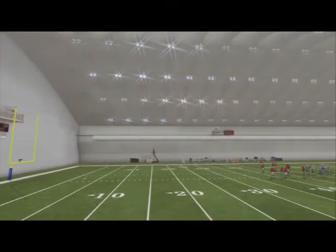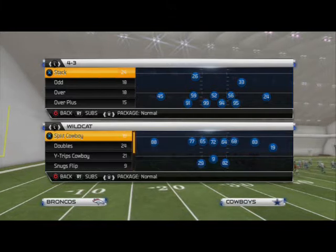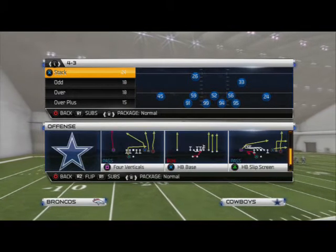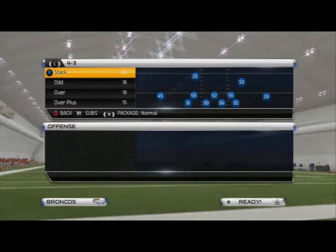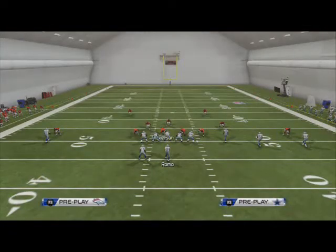Good morning, Madden 25 gamers. In today's blitz of the day, we're going to be taking a look at a blitz out of the 4-3 stack formation. This is probably one of the easiest blitzes we can set up out of the 4-3 stack. The play we're looking at is the 4-3 stack Will to Fire, and the setup is pretty simple: you're going to base align and then spread your defense. I like to use the middle linebacker, but it's not imperative to the blitz.